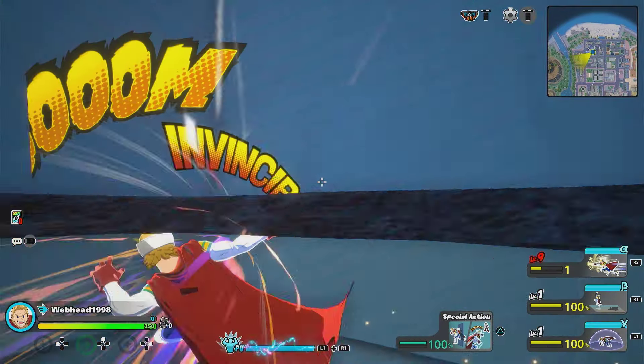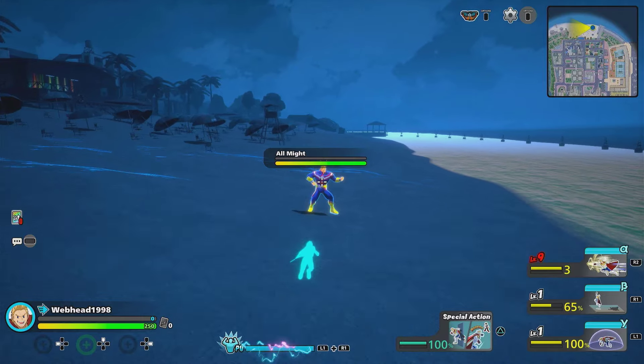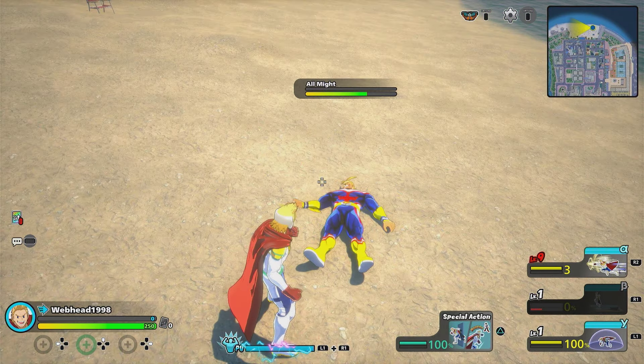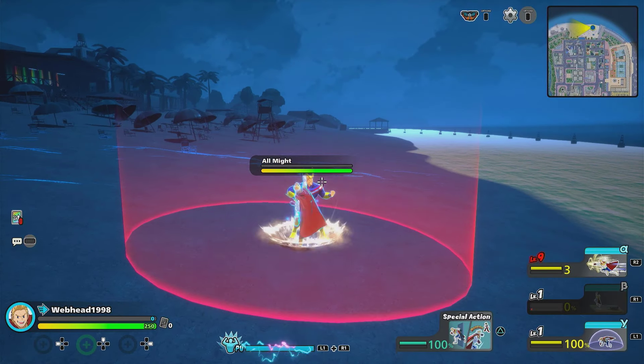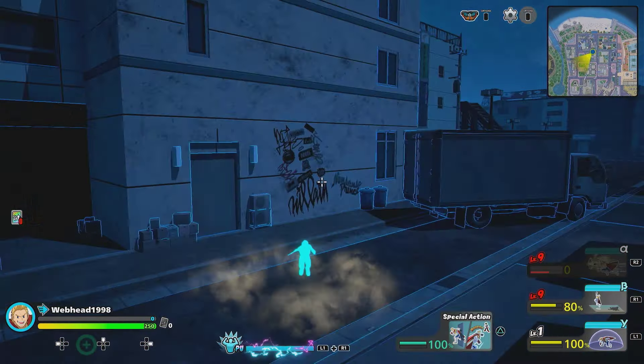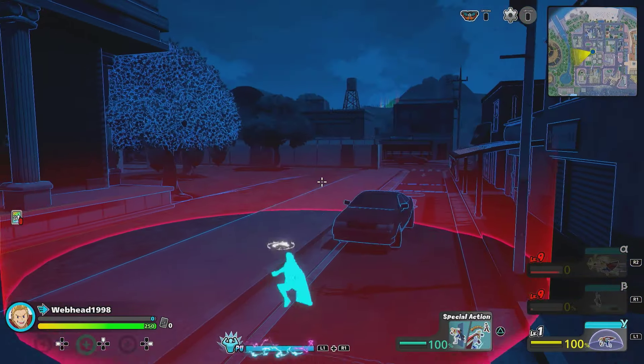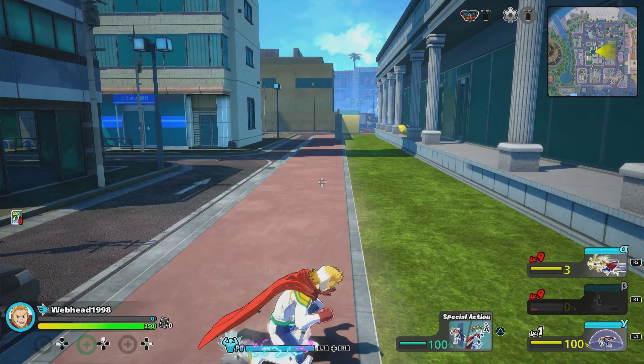Next, we have Mirio's beta. With this skill, Mirio permeates underground and then does an uppercut from the ground. You can either tap to do the uppercut instantly, or if you're holding the beta button, you can actually travel underground for a few seconds before doing the uppercut, making it easy to chase an enemy that's trying to run away.